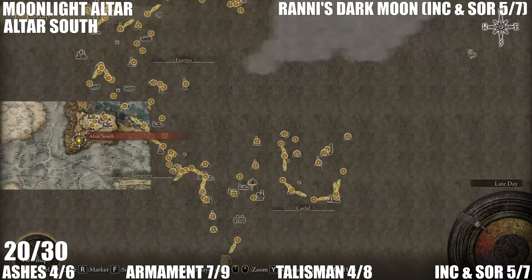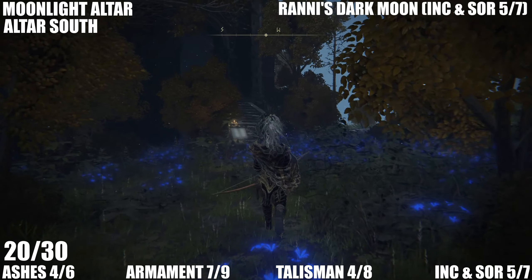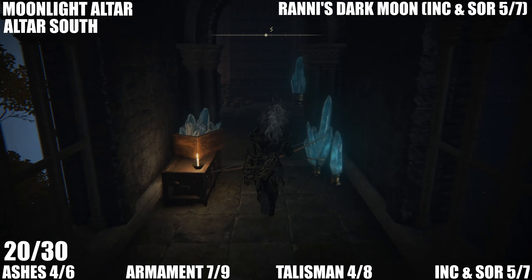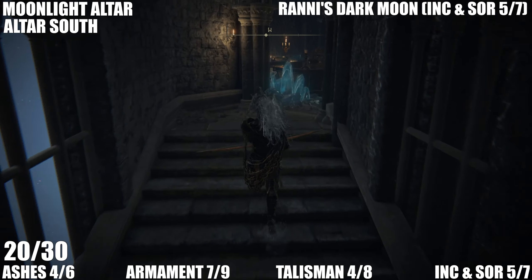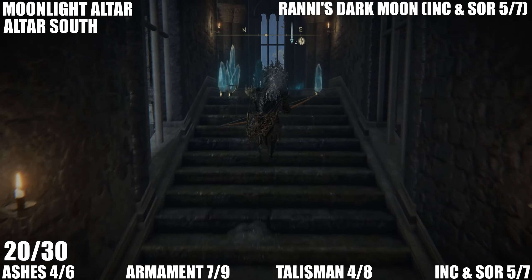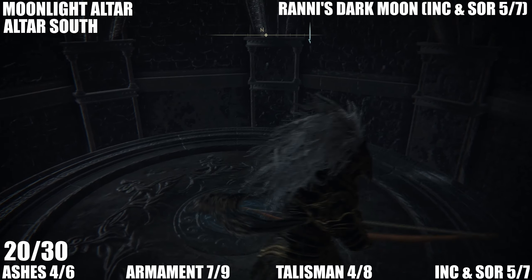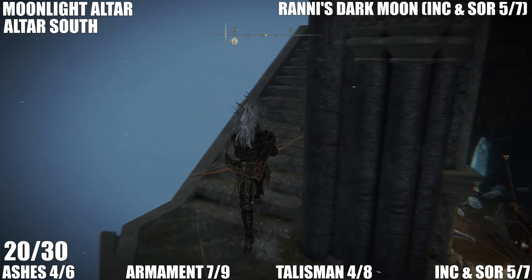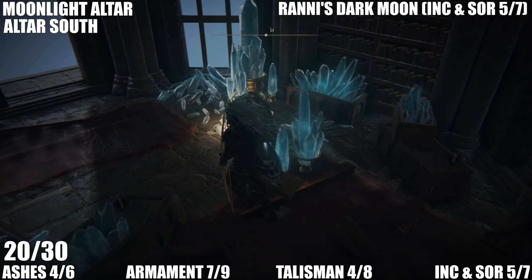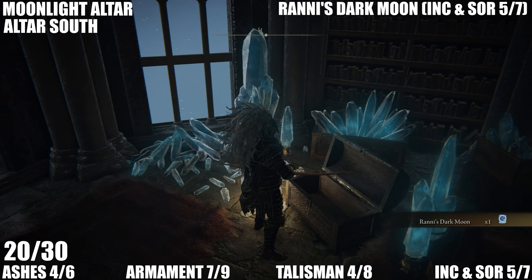Let's go into Chelona's Rise — the Altar South. All the way up and there's a chest up here, probably some more stairs at the top as well. After going up this lift there's the chest — it's got Ranni's Dark Moon in it. That's incantation and sorcery number five, number 20 on this list.